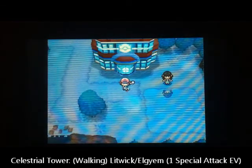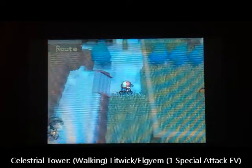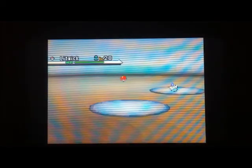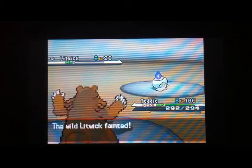Moving on, we're going to get Special Attack EVs from Celestial Tower. This is another nice spot because there's a nurse on the second floor who can heal you. The only Pokemon that appear there — Litwick and Elgyem — always give one Special Attack EV, so you don't have to worry about running away from anything. I really like spots like that because time spent running away and getting status conditions makes it all much more grindy. The Power Lens is the power item for Special Attack. Litwick and Elgyem both give one Special Attack EV, so that's one plus four from the Power Lens times two from Pokérus — ten Special Attack EVs for every Litwick or Elgyem.